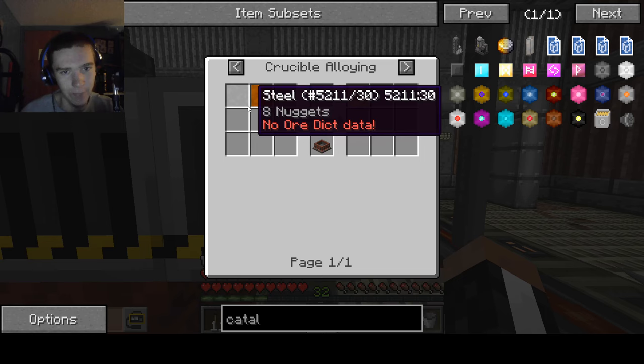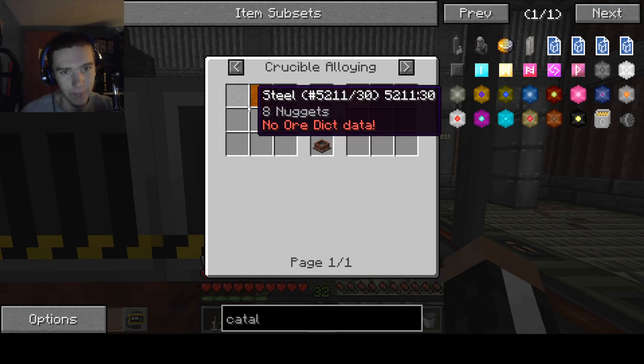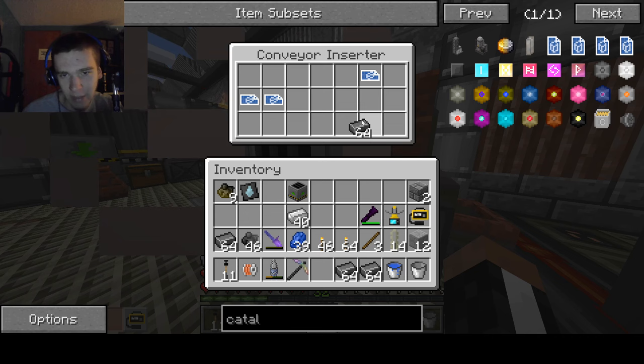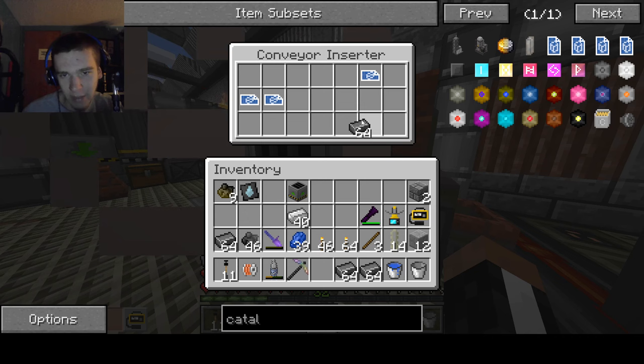When you have one ingot of cadmium and 8 ingots of steel, you end up getting one block — so it's not garbage at all. It is actually better than technetium steel. We have loads of technetium so I'm not concerned with that. Plus, the cadmium is not radioactive — that's a good advantage to it.